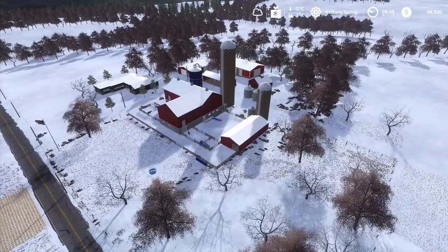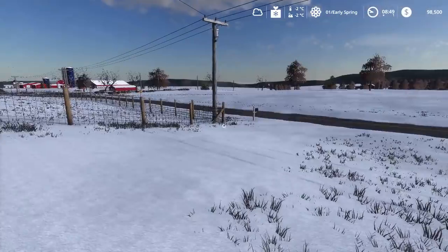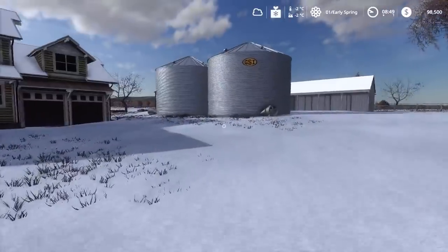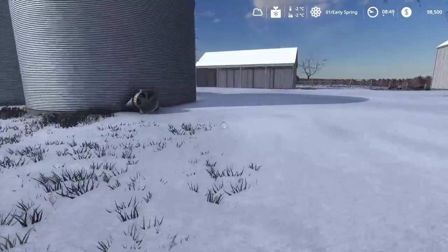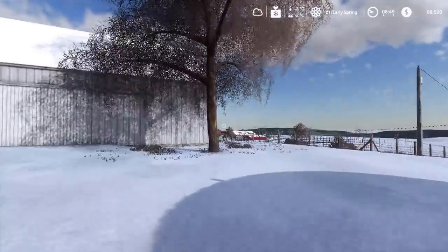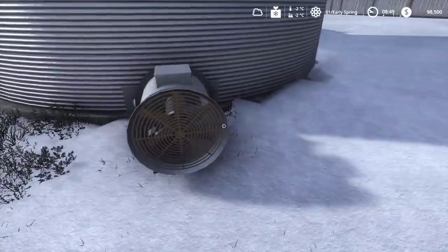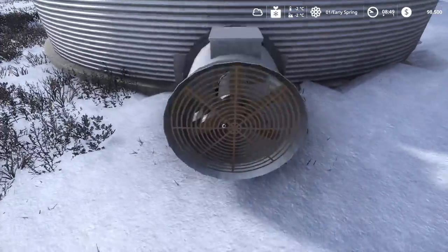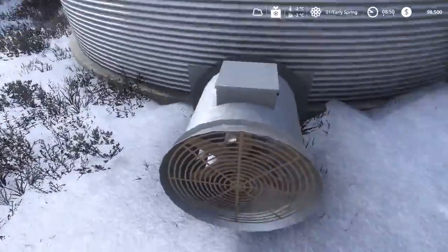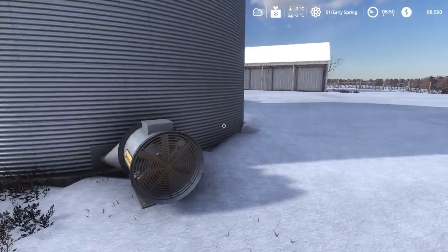Now we're at the beef farm. As you walk up there are two grain bins — the same as the big dairy farm, these are GSI bins. I didn't have much luck getting the fans animated when crops go in — I'll reattempt that after this tutorial. If it doesn't work they'll either spin all the time or I'll put them on a switch. Same capacity as the other farm.